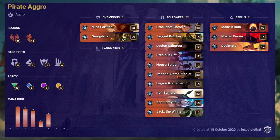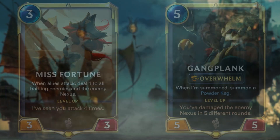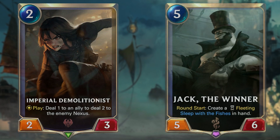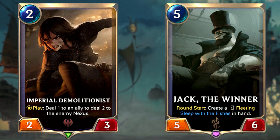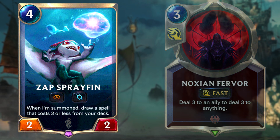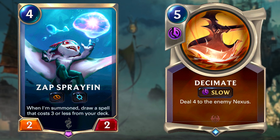This is Pirate Aggro, and it's been here for a while, featuring cards from Noxus and Bilgewater. Patch 1.11 did nerf the very strong Petty Officer in this deck; however, it still remains extremely viable. Now in patch 1.12, we drop Petty Officer for Iron Ballista, and continue to see the addition of Crackshot Corsair, which was buffed in the previous patch. The power cards here are Misfortune and Gangplank. Even if Misfortune has a very hard time levelling up, she's here as a more consistent way to level up Gangplank and make your board as threatening as possible during attacking turns, whilst Gangplank can end the game against wide boards, making an aggro mirror much easier to deal with. This deck has a lot of ways to end the game with burn units like Imperial Demolitionist or Jack the Winner. You also have Zap Sprayfin, which is a great way of finding your burn spells like Noxian Fervor and Make It Rain. Finish off the game with the biggest burn spell in the deck: Decimate.